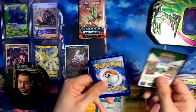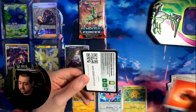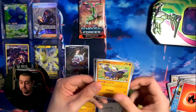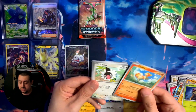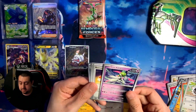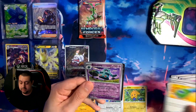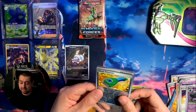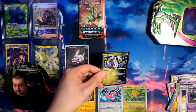Two Temporal Forces packs left. From the first one: energy card, code, a Drilbur, Trellor, Ponyta, Chatot, Iron Valiant - nice - a Rescue Board, Hand Trimmer, Bronzong, Hand Trimmer reverse holo, and a Miraidon EX! Not just a normal Miraidon - that's a great pull.